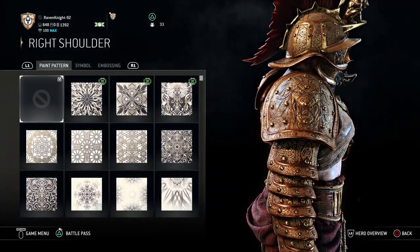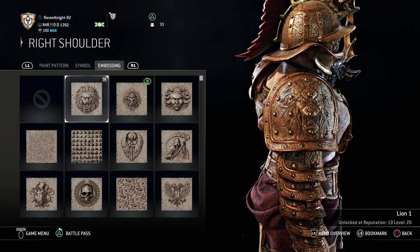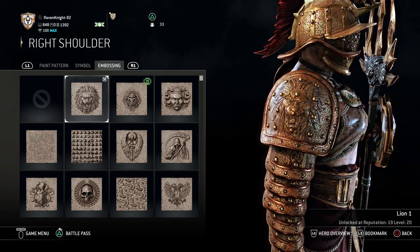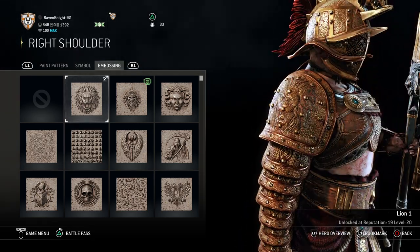For the right shoulder, you want no paint pattern, no symbol, but the Lion 1 embossing, which you get at reputation 19, level 20. You can actually see the Lion a little bit on her shoulder plate there. It looks kind of freaky, but it also goes along with the idea of her being a Lioness, so I thought this would work very well for her.